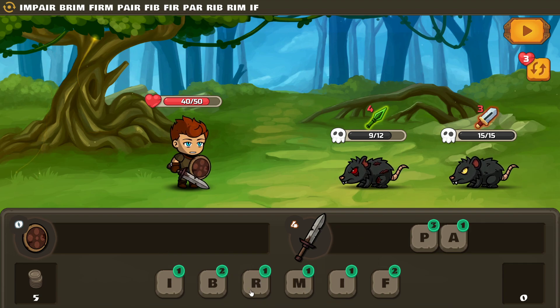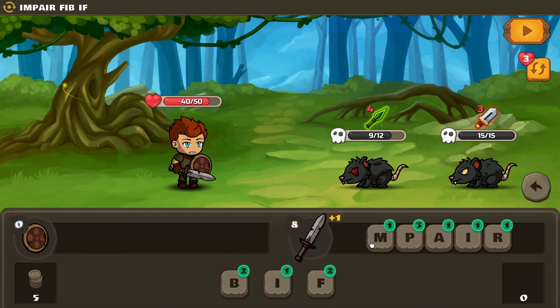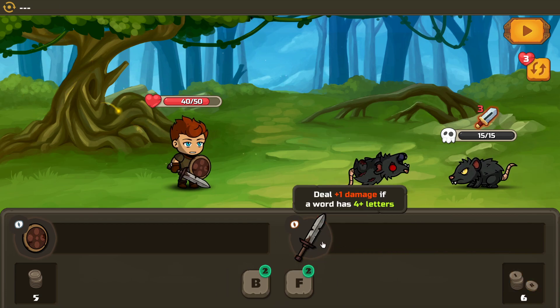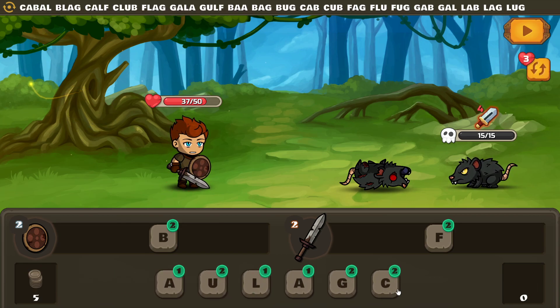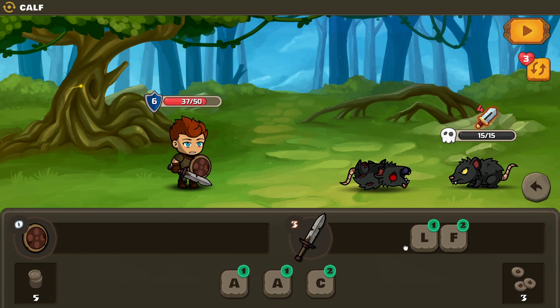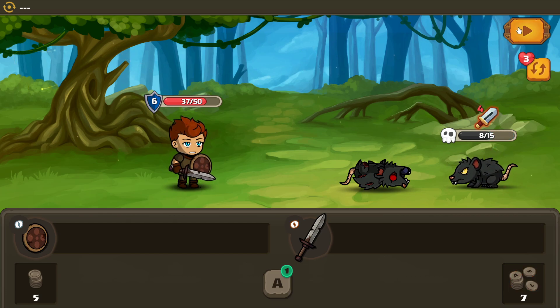How much damage does 'impair' do? Yeah, it takes it out. We'll put a B there and an F there and hope for the best — a little bit of damage, oh well. Four coming in at us. 'Bug' — fully defends us. And then we have C-A-L-F. There we go, attack with 'calf'.